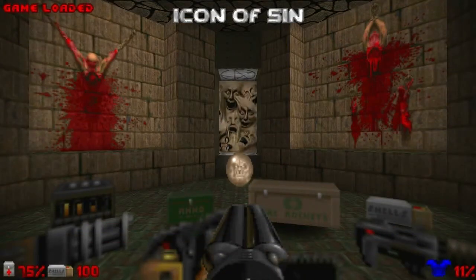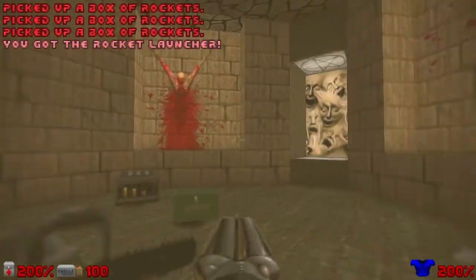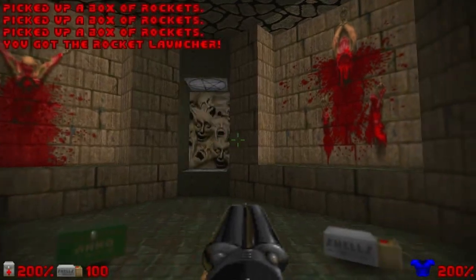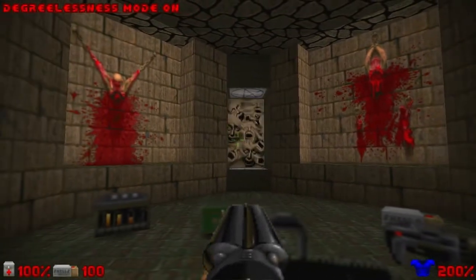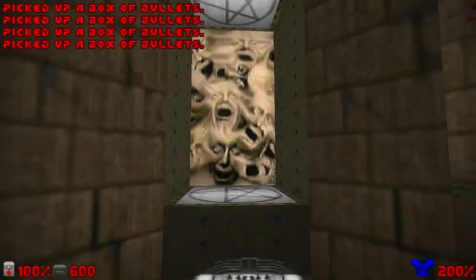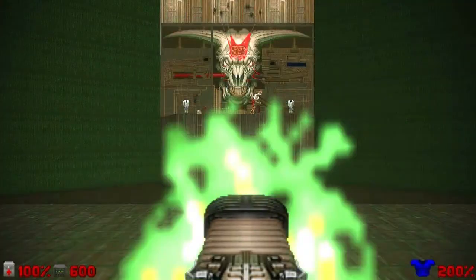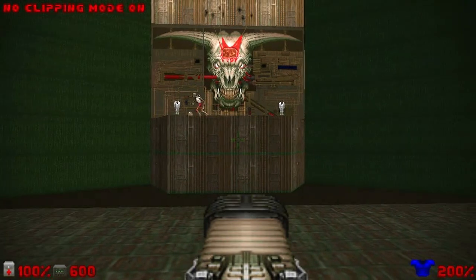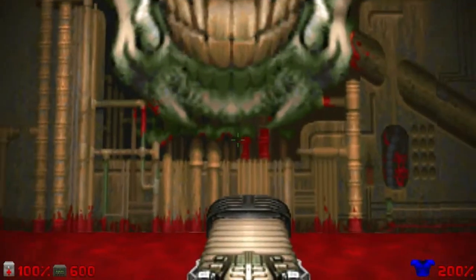Okay, so here we are at Doomsday again. Let's grab all the things. This time I'll turn on the god mode cheat, that is IDDQD - the DeltaQDelta, like John Romero said. And let's go through the teleporter and see what's actually the final boss of this game. I'll turn on IDCLIP and we'll go inside the brain of the monster.